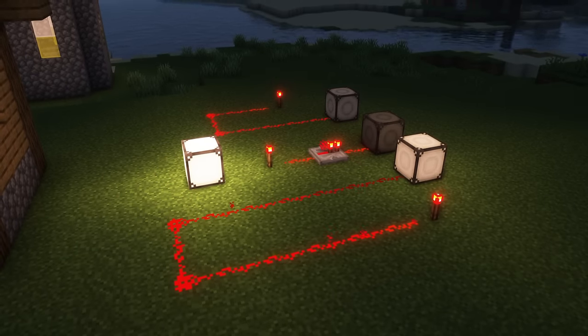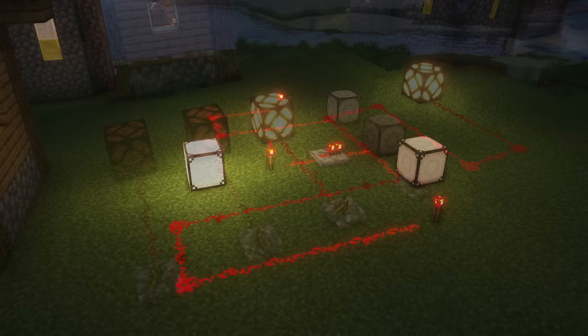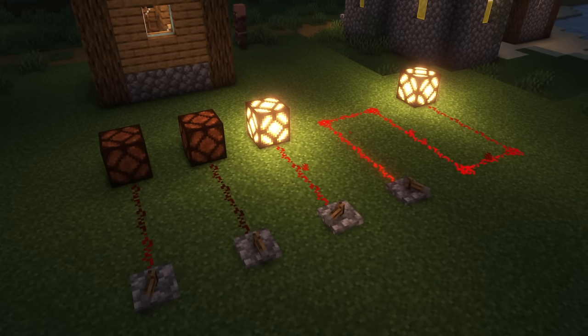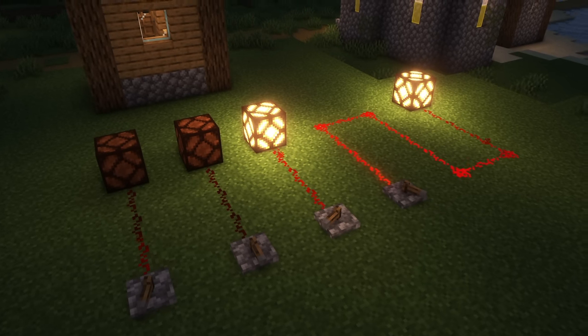Proportional to the redstone energy supplied, the redstone illuminator will adjust its light output. An alternative for levers is the crank, turning to provide energy. With a shift click it can be reversed.